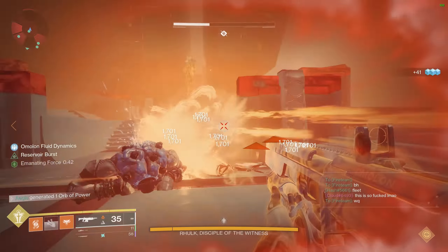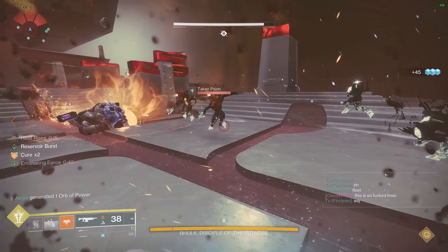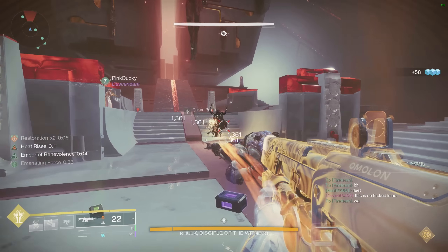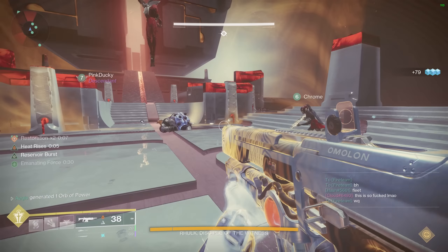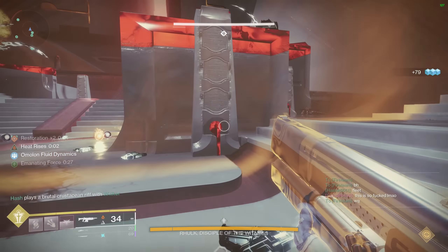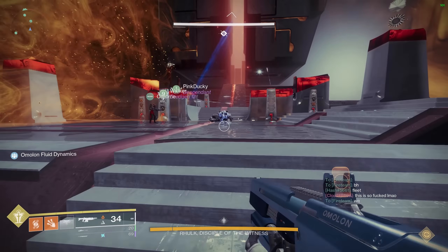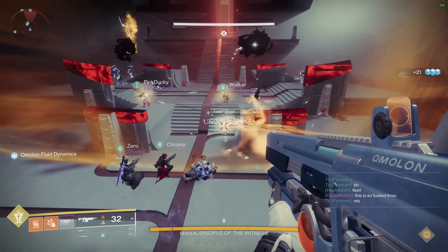Next up, we have perks. I've split them into four sections: ammo, reload, utility, and damage. In terms of ammo, ammo perks are not that important on GLs because they're so ammo efficient to begin with. You're rarely going to be running out of grenade launcher ammo if you're using a grenade launcher properly. So I only decided to give perks like Lead from Gold and Field Prep half a point because you're often not even going to be using them.